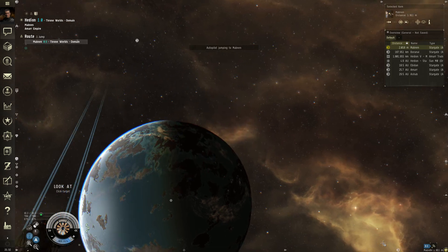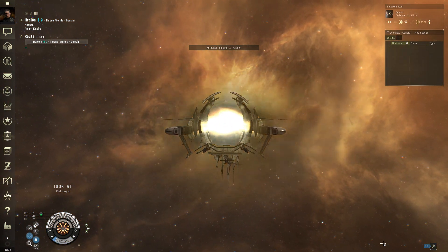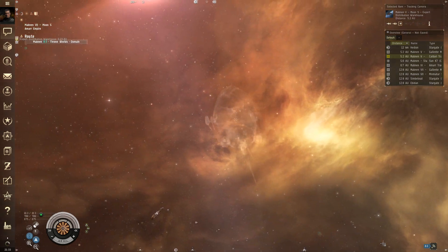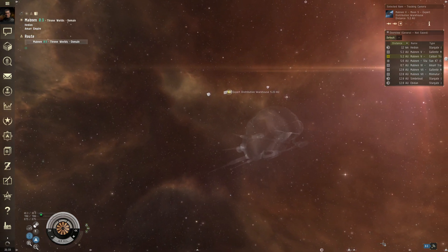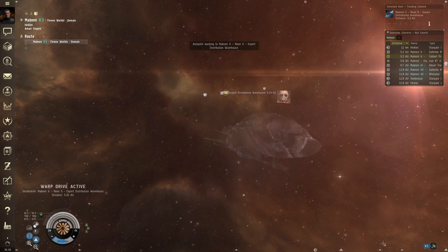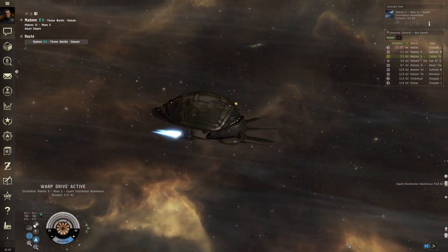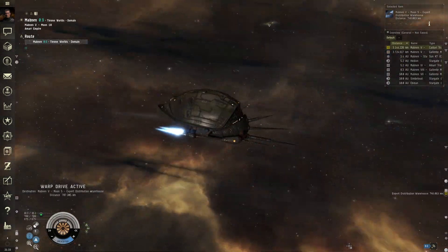Welcome to the Virtual Realms YouTube channel. My name is Ranger1. We're jumping into Mabnin here on the test server because I wanted to take a look at a couple of hulls — namely, the Caracal line of ships and the Naga. I wanted to take a look in space at the new Caracal hull and its application to all three members of the Caracal family.